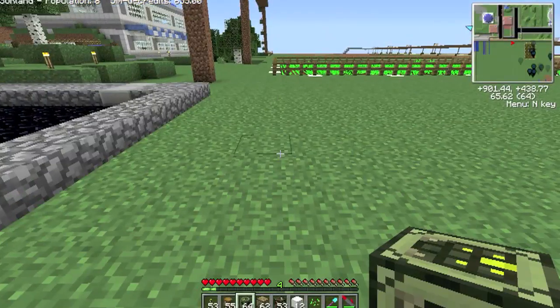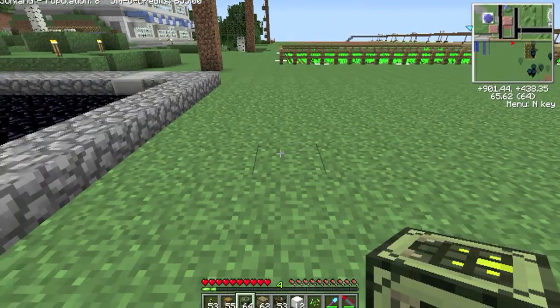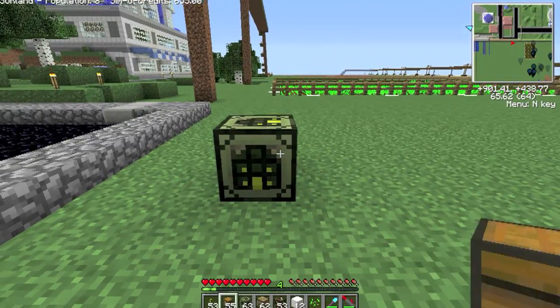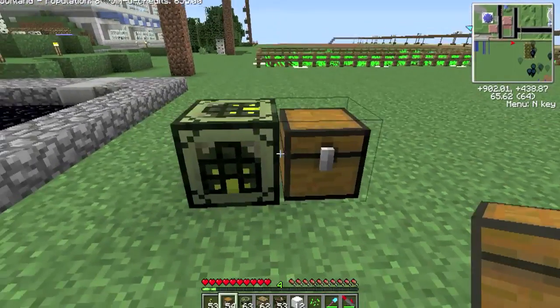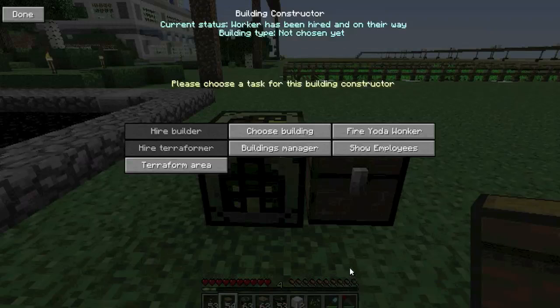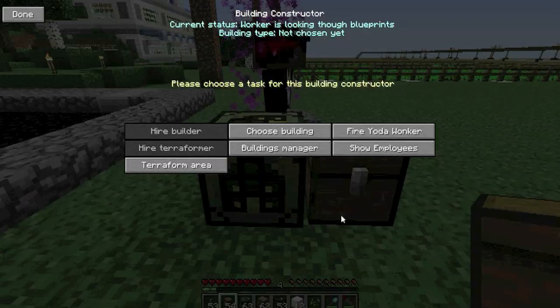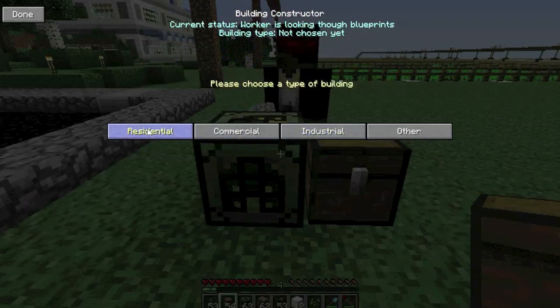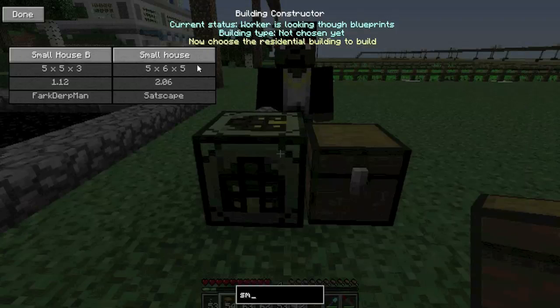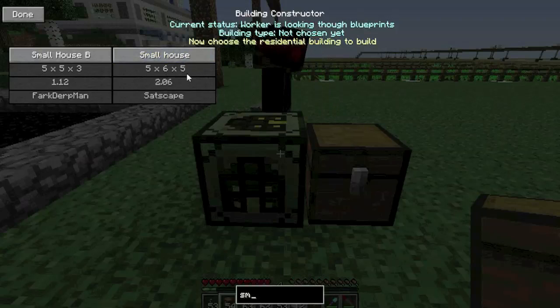One other little change is small but fairly useful I think. When you go to build a house or anything now — if I just hire someone — and choose a building, residential, and I'll build this small house. Again you get the normal box telling you how much it is and the size and things.